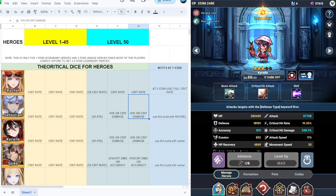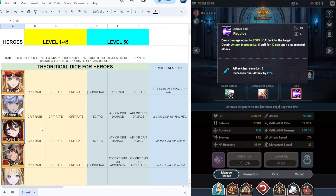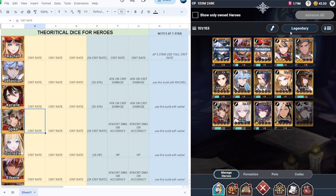Next we have Kyril, who can also be farmed on essence research, same as Sebastian. If you have Kyril at one star early in the game, I would suggest putting a crit rate because there's an attack speed increase of 20% and an attack increase of 25%. At level 1 to 45, suggest full crit rate; at level 50, use three times or full attack. At five stars, put three times attack and crit damage, and use this build with racial.